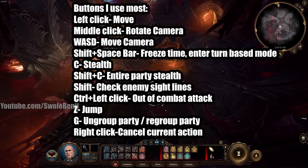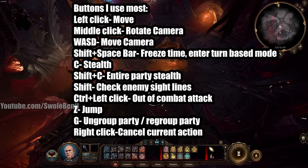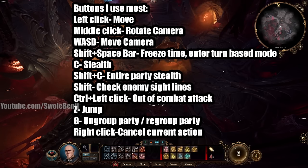Before we begin, here are the controls I use most: Left-click to move, middle-click rotates camera, WASD pans the camera, Shift+Spacebar freezes time for turn-based mode, C is for stealth, Shift+C stealths or un-stealths the entire party, Control+Left-click for an out-of-combat attack, Z to jump, and G to ungroup and regroup the party quickly.